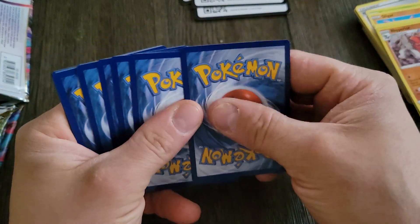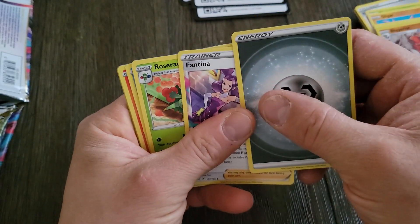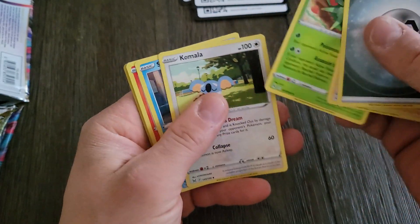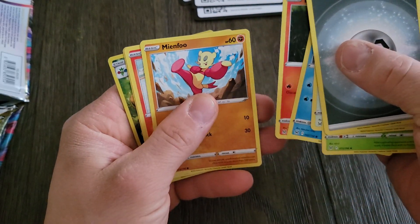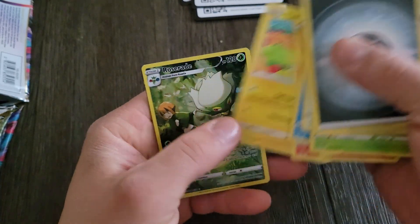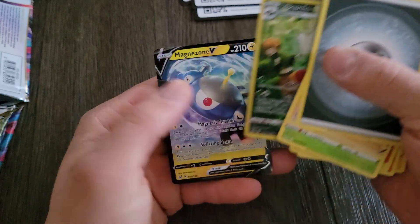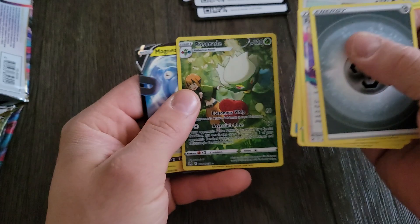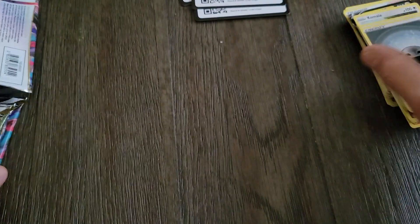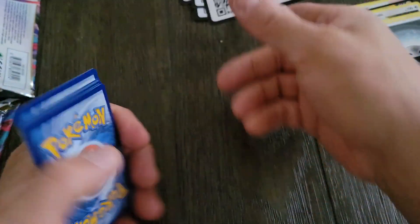Let's see — 1, 2, 3, 4. Here we go. Energy, Fantina, Roserade, Komala, Snover, Litwick, Minfu, Litleo, Tynemo. You got a Roserade with the full art character card, and you got a Magnazone V. I think that's my girl's favorite Pokemon right there. Put that to the side.